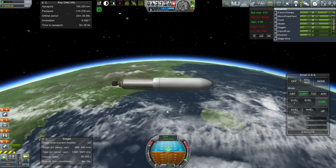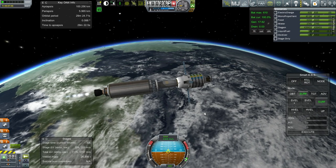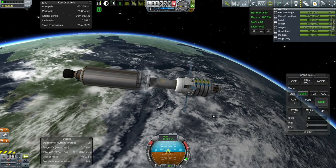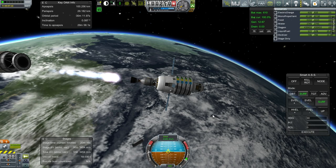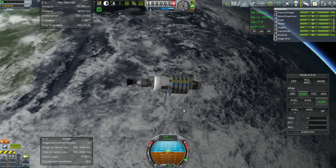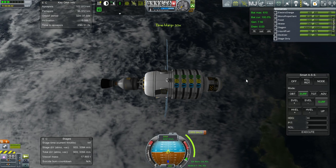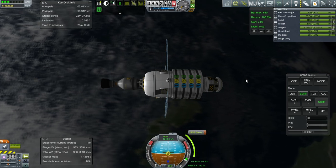We'll keep it to 100. Let's separate fairings. I think I'm going to let this stage re-enter, so I'll keep it there. Let's stage it off. The LVN can take care of the rest. 102 by 96. Let me plot out the Joule transfer. So we've got a 1,995 meters per second transfer. With the LVN, this could take some time, but I think we might be able to get away with doing it on a single burn. Should be similar to the previous mission.